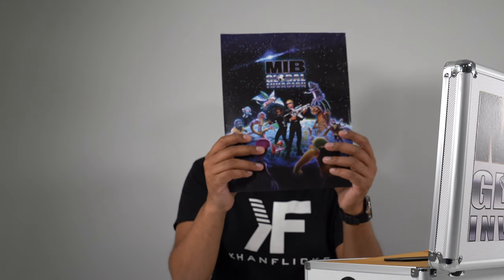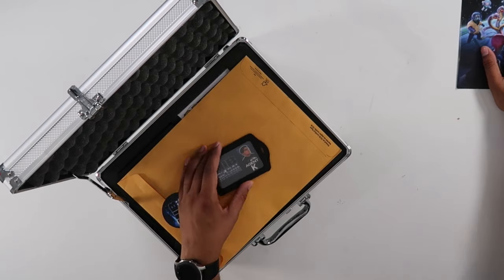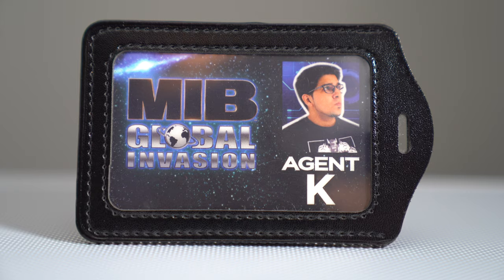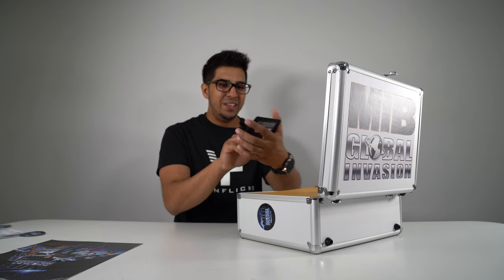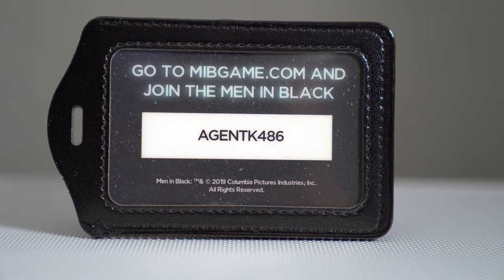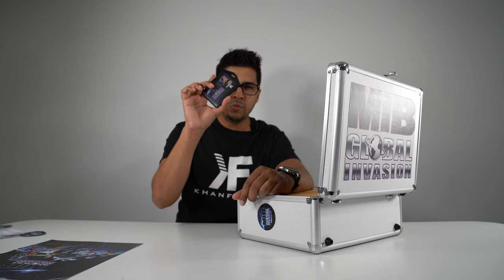On the top here we have a Global Invasion poster — you've got all the aliens and the characters on the front. Definitely going to hang that one up. We also have an ID badge saying MIB Global Invasion, Agent K, with our photo. That is pretty cool. On the back it says go to MIB and join the Men in Black, and it shows our agent code which we showed previously. Definitely going to carry this around wherever I go.